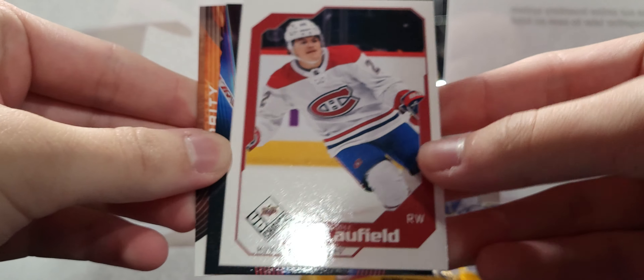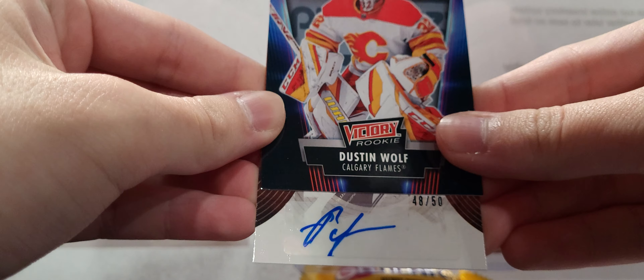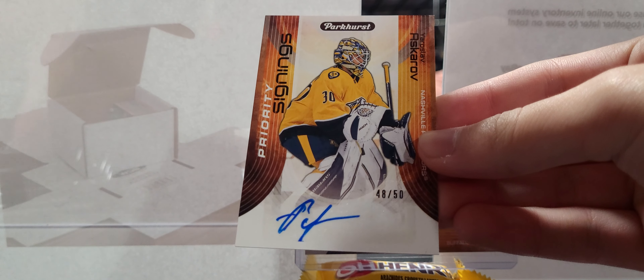Next pack — another auto. Cole Caulfield, Dustin Wolf's victory rookie. And... Jaroslav Askarov! That's not bad. 48 of 50, rookie auto of Askarov. That might be his first autograph card, unless he has something in MVP.